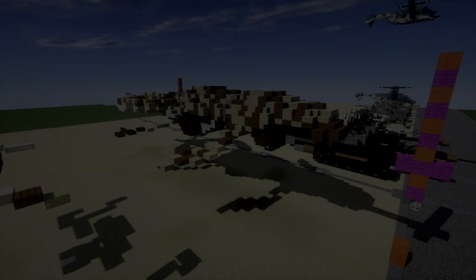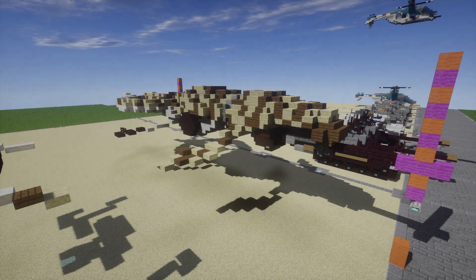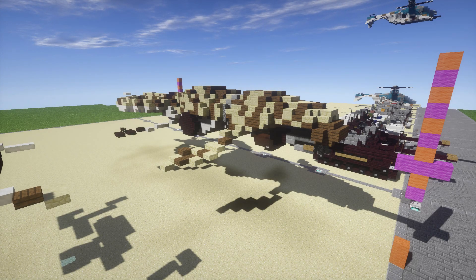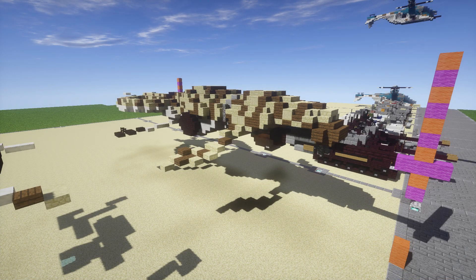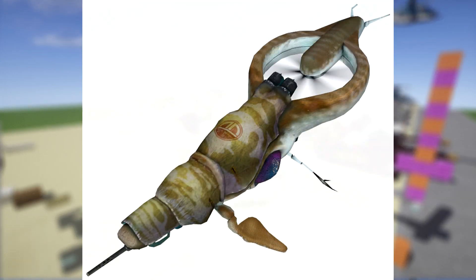Hello ladies and gentlemen, this is Gertrudev here bringing you another Minecraft vehicle tutorial. In this tutorial we're going to be doing something that's completely abstract, I guess you could say. Definitely something I would have never built willingly — I didn't even know this thing existed or what it even was. It's basically a monstrosity flying whale monstrosity. I don't even know how to explain it honestly.